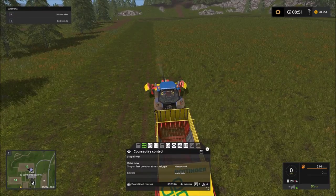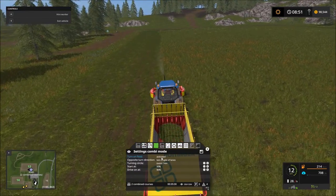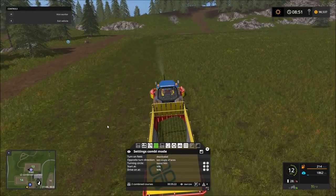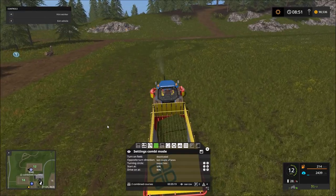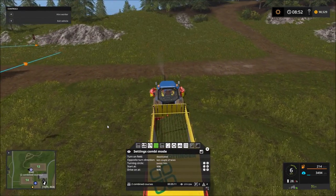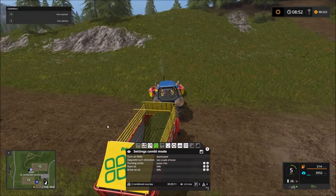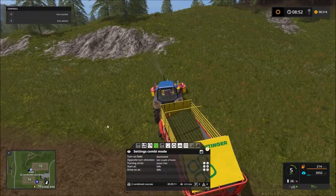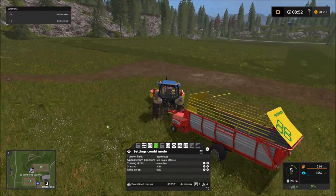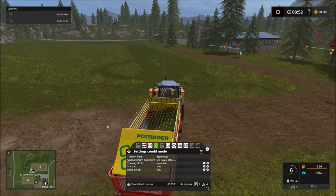Let's turn off the 'turn on field' setting and see what difference it makes. Now with it deactivated you can see he's going to pull a bit further beyond the field boundary before turning around — notice just how much of the land beyond the field he's using. That's why headlands and 'turn on field' can be really good together on fields without much room on the edges for turning.